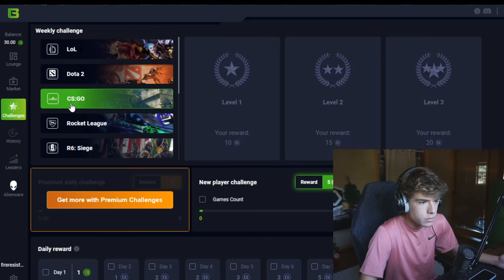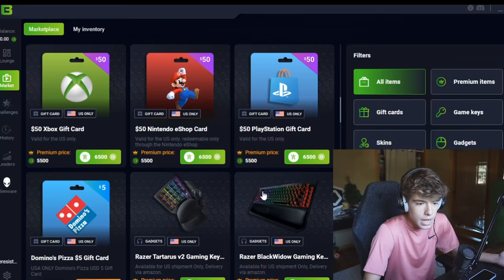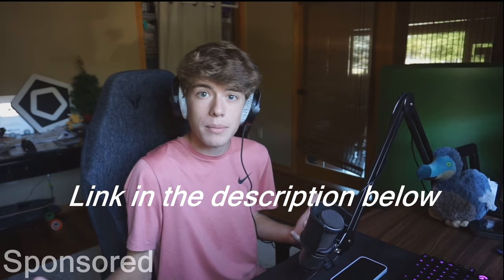Basically you pick your game — Rocket League for example — and you got challenges you can go for to earn points. Then you go into the market and there's all this stuff you can get: Amazon gift cards, any gift card, and eventually you get up to these big-time prizes. You're already playing the games, might as well get some free stuff while you're at it. Hit that link down in the description below to install Buff. Thanks to Buff for sponsoring this video.